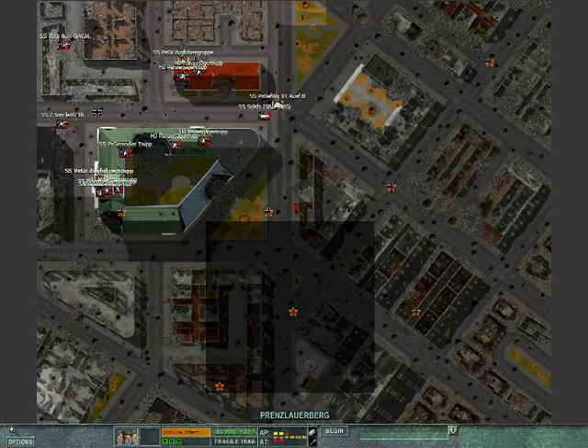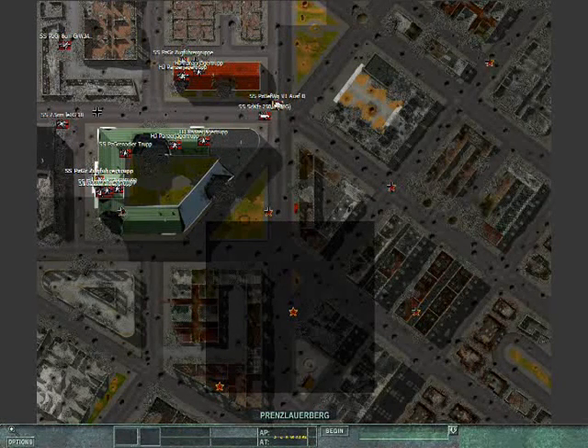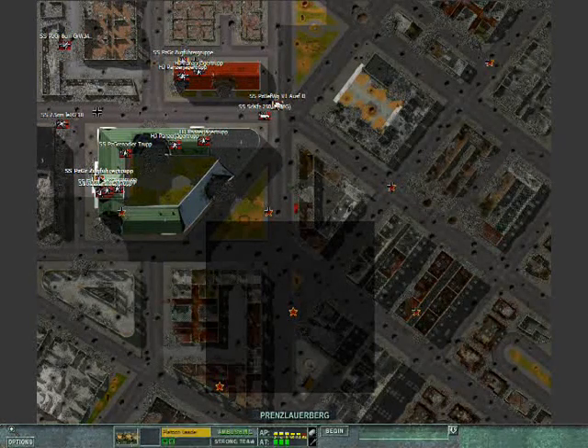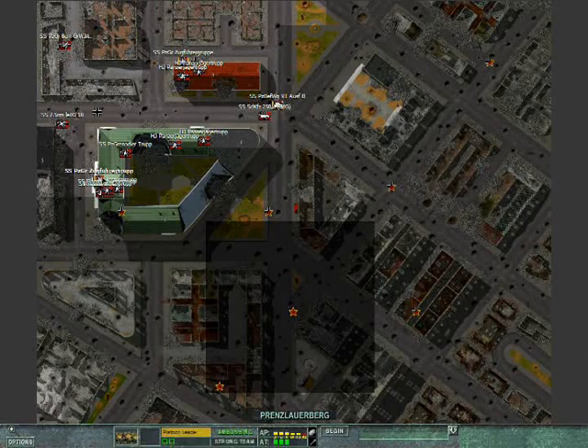I have a whole bunch of Volkssturm troops and a flamethrower unit — a Flammenwerfer, I don't know how you say that — headed to take up a position right here to defend this one, because I have a feeling that due to the proximity of this one to your initial starting position, this is going to be a point of assault. So I have the majority — the quantity of my troops concentrated here.